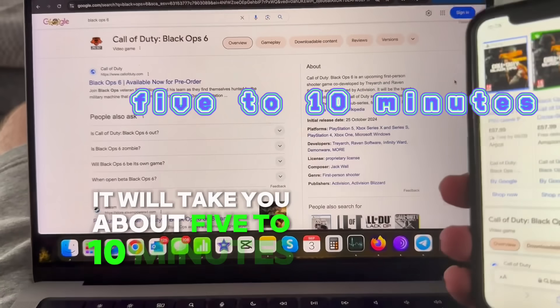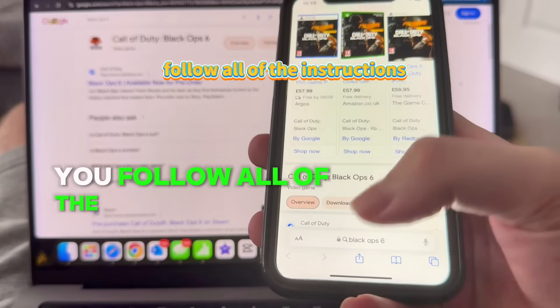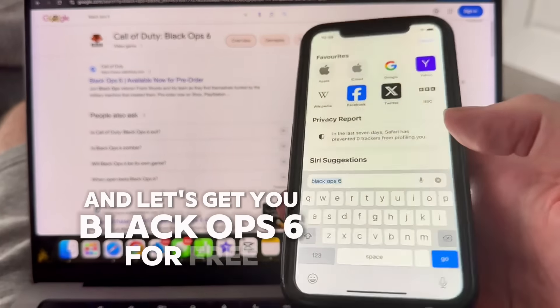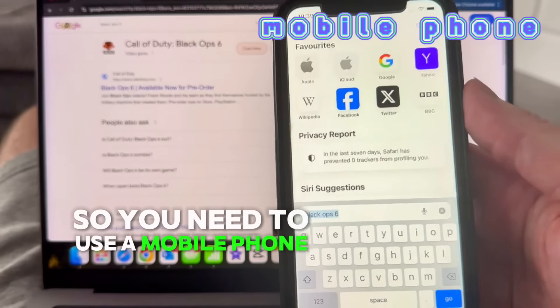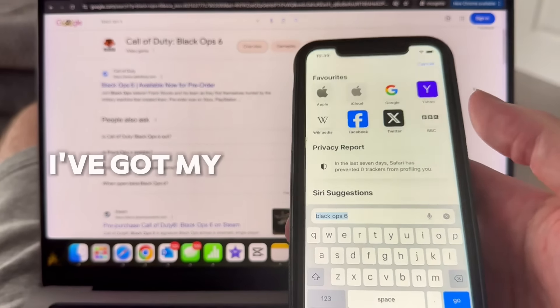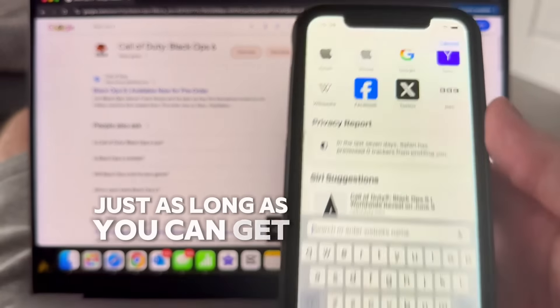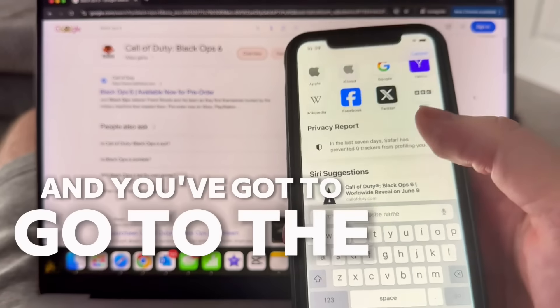It will take you about five to ten minutes, so just make sure you follow all of the instructions you see in this video to get Black Ops 6 for free. You need to use a mobile phone — very important. I've got my iPhone here; it doesn't have to be an expensive fancy phone, just as long as you can get on the internet.